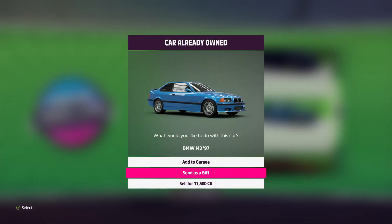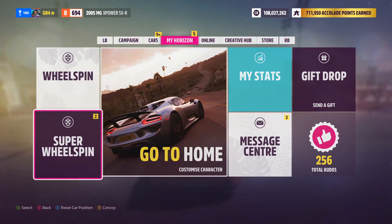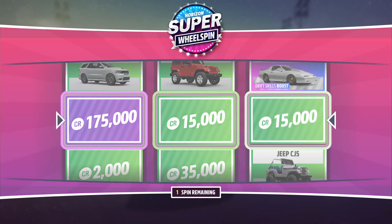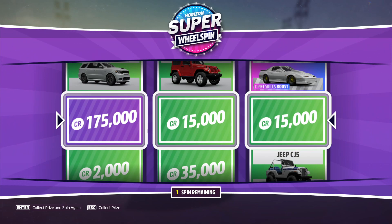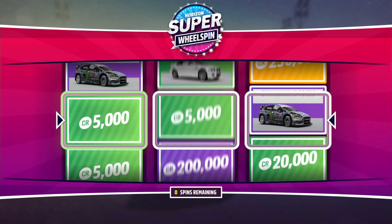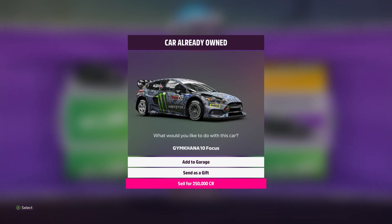A lovely BMW M3, which we're going to sell as well because I own the car already. Let's head into the super wheel spins and hope we can bag something good. If you have enjoyed the video so far, smash that like button and hit that subscribe button. We've got ourselves 175,000 credits, 15k and another 15k. And out of that next wheel spin, we've got 10,000 credits altogether and the Gymkhana 10 Focus, which I already own, so I'm going to sell that for 250,000 credits.